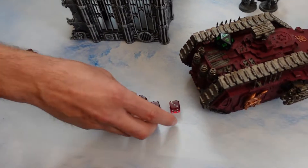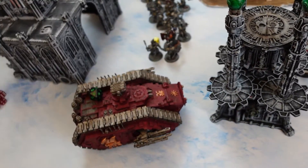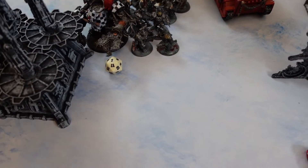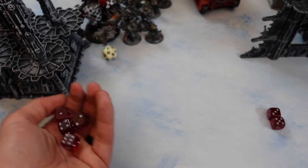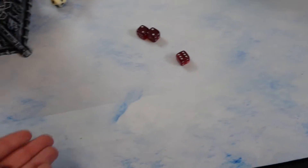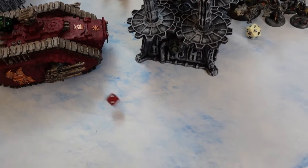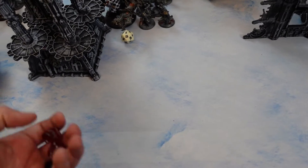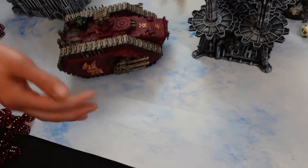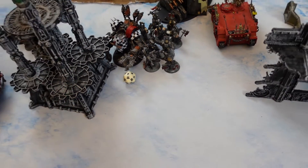Gazkull stands alone. Trying a long charge — needs a 9, but it's re-rollable thanks to the Blood Banner. Rolls an 11 — charges the giant horde. After the pylon, Noah spends only 1 CP for extra AP to get through Gazkull's invuln. Power Fist goes first — only 2 hits, one wound, minus enough, 4-up save — failed, taking 2. Down to 2 wounds from the Power Fist. All those berserkers swing but only do 2 more damage total — the 55-berserker attack did 2 damage to Gazkull.